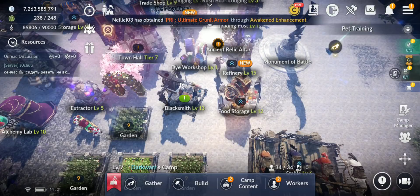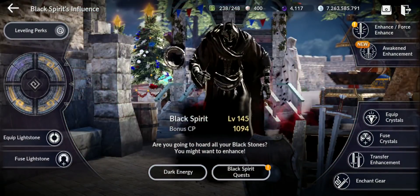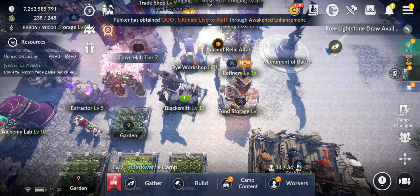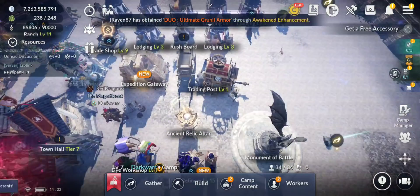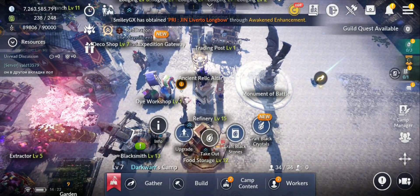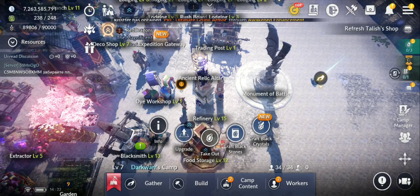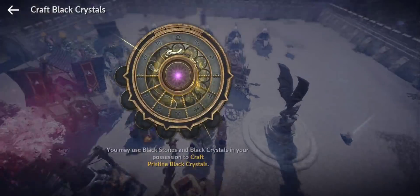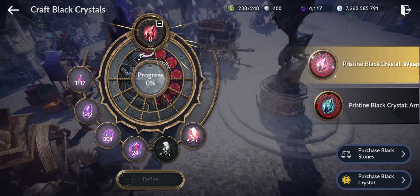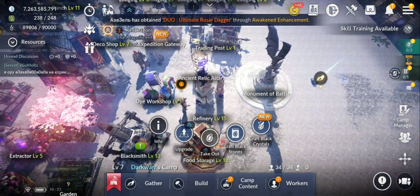Now let me show how you craft these. You need to go to your camp and to the refinery — mine is level 15. Here you can see 'craft black crystals,' which is a new option. You can choose to craft either the one for weapon or the one for armor.